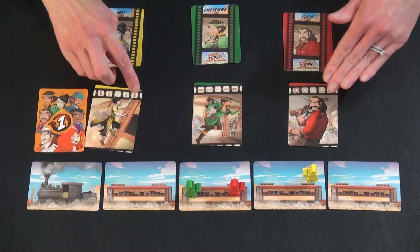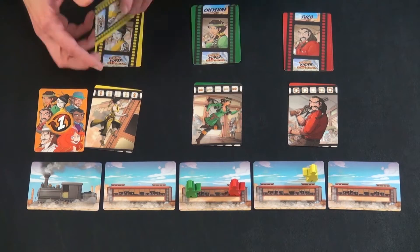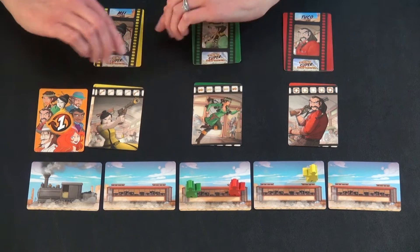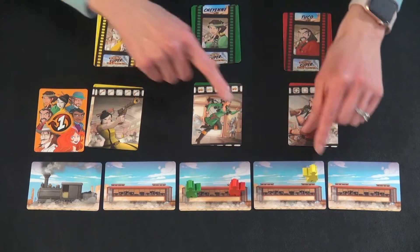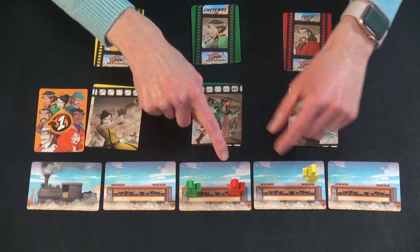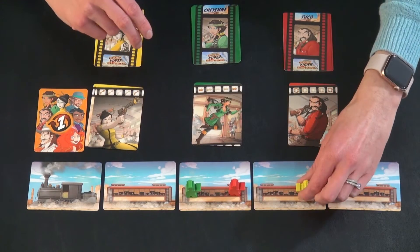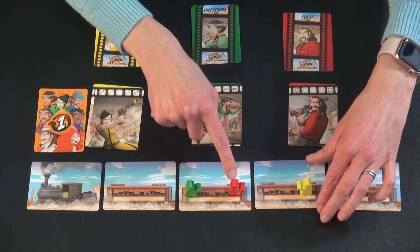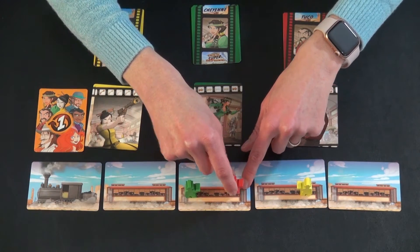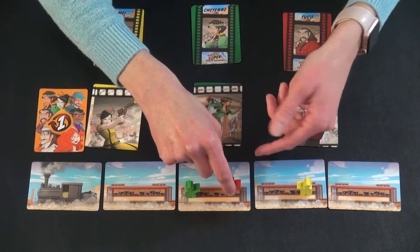After everyone has played their first card, play comes back around to the first player and they play their second card. Yellow plays the fire card — everyone's favorite. Unfortunately no one is in their direct line of sight, so they wouldn't shoot anybody. If someone had been directly in front of you, you shoot the next person in front, and they are shot back one train car in whatever direction they were shot from.